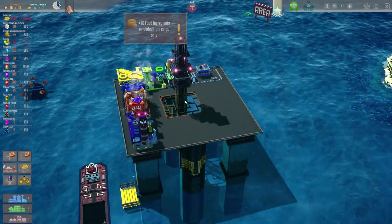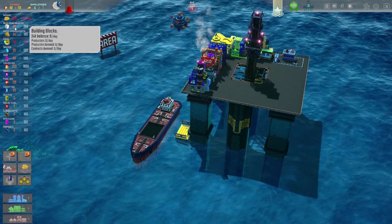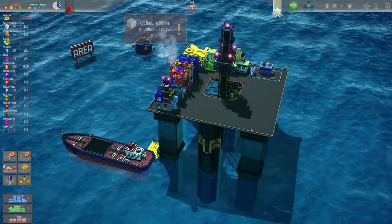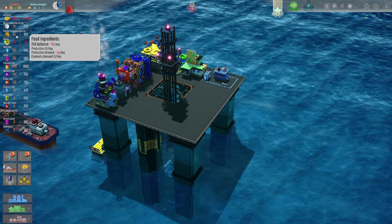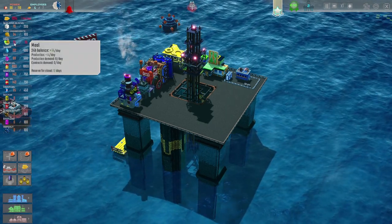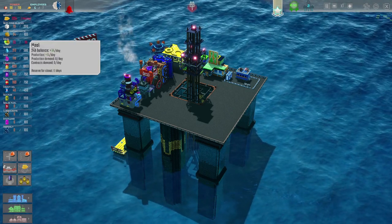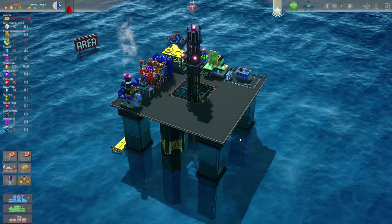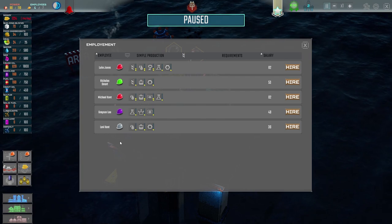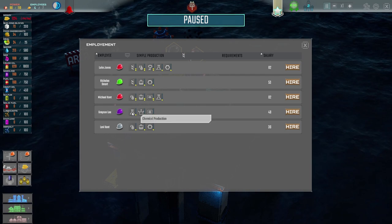Oh, there's a boat! So the food ingredients have been unloaded and the building blocks have also been unloaded. So we can build some more stuff and we can actually make some more food - although we have maxed out our meals now. Nobody's going to go hungry on our lovely little blocky oil rig. We've got more employees - we can pick more people. We might want to get a chemical production thing in at some point.